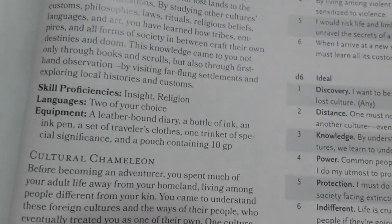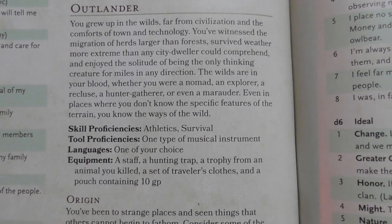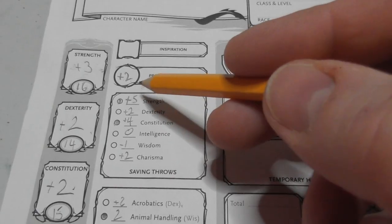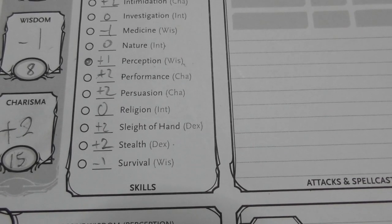You just need to choose one background to work out all these little four squares here, and basically give you roleplay incentives. They're not just in the core book — even in Tomb of Annihilation there is Anthropologist and Archaeologist. But the quick build Barbarian comes with one as a suggestion. The Outlander gives us skill proficiencies in Athletics and Survival. So now we are proficient in Athletics — we get the plus two from last time, making that a plus five — and that will increase our Survival to plus one.